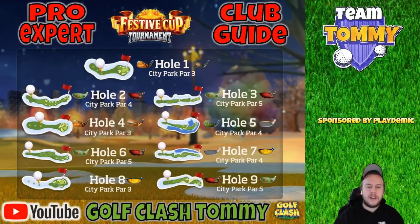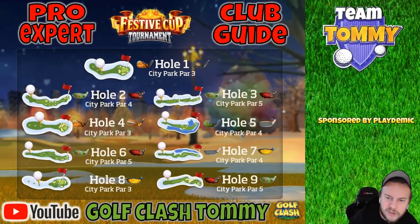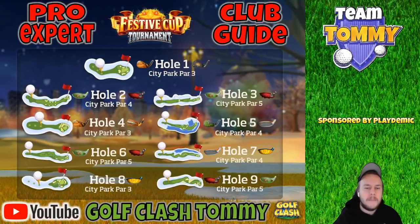Hole Number 4, City Park Par 3 — personal preference here for the long iron. It's going to be the Goliath or the Backbone. The Goliath gives you the distance, so you can manage even with headwind. But if you have the Backbone with a Power 0 ball and more wind resistance, in headwind you'll likely find yourself in between clubs. So be cautious about which club you use in headwind — overall the Goliath or the Backbone should be good.